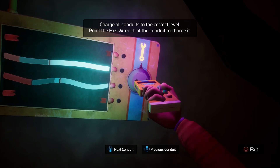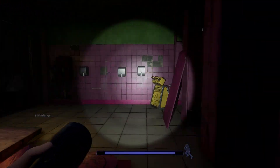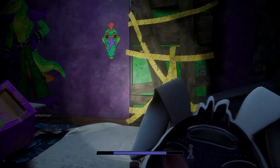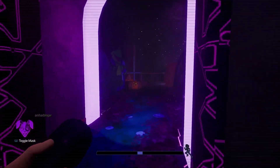Hello everyone. I'm going to show you how to get the Scooper ending in Five Nights at Freddy's Security Breach Ruins. This is a secret ending, and to get it you need to unlock four doors in chapters 1, 3, 5, and 7, located in the camera system.